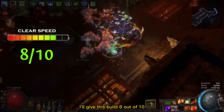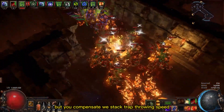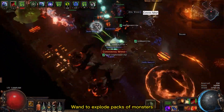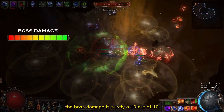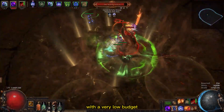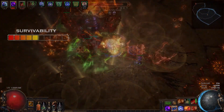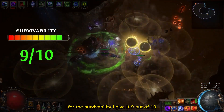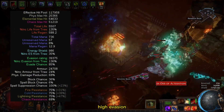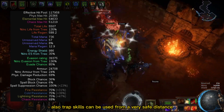For clear speed I'll give this build 8 out of 10. As mentioned before, traps have a little delay that slows you down, but to compensate we stack trap throwing speed and use the Obliteration Wand to explode packs of monsters. The boss damage is surely a 10 out of 10 — you can easily achieve over 10 million DPS with a very low budget. If you're heading for boss farming, this is the build for you. For survivability I give it 9 out of 10. This build comes with over 100,000 effective HP because of high armor, high evasion, spell suppression, and block chance. Also, trap skills can be used from a very safe distance.